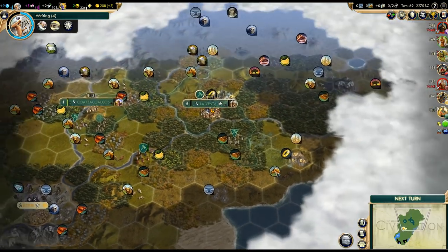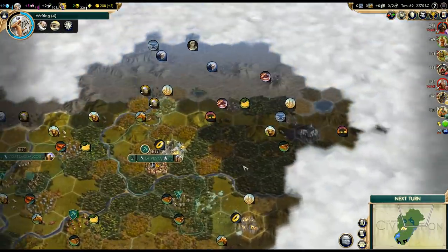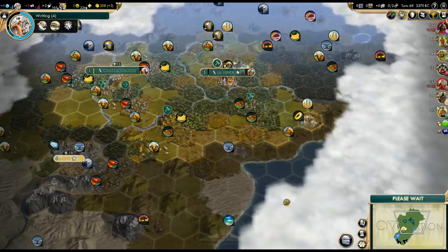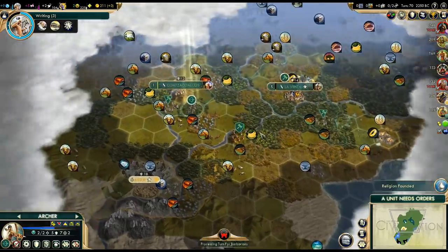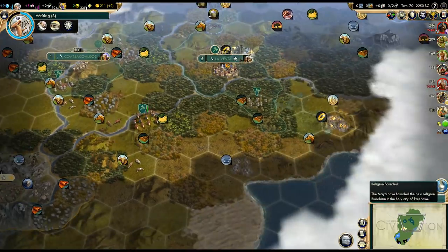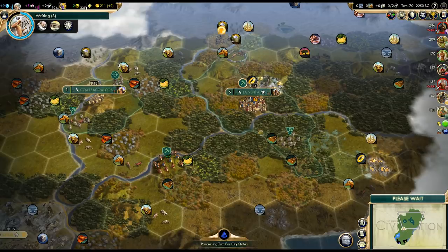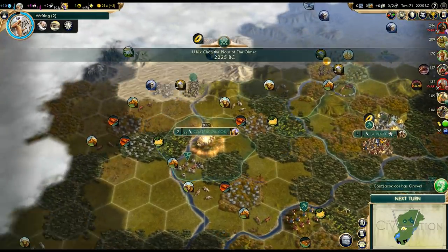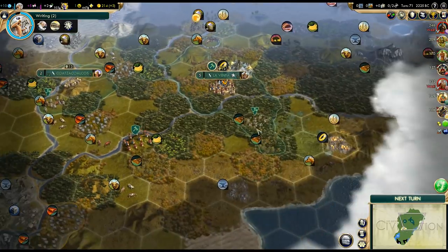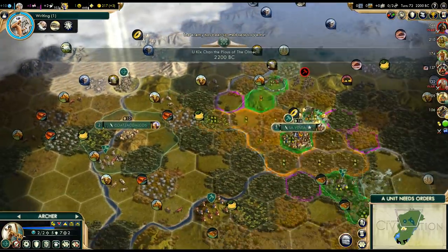Where exactly do we want our third city? We definitely want some iron. Assyria is very likely to settle right here if we don't grab that location; however, we'd be better off grabbing the copper to the northeast — that's an objectively better city. On the other hand, it might not be a bad idea to have at least one coastal city. I would like to get both, but we can't with our next settler. Another religion was just founded — three more are still available. We need more faith and quickly!